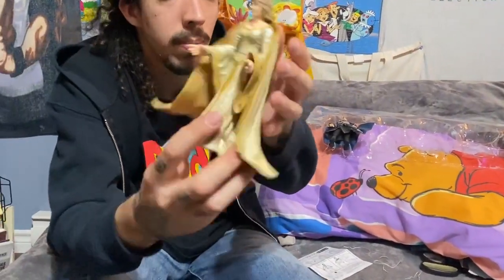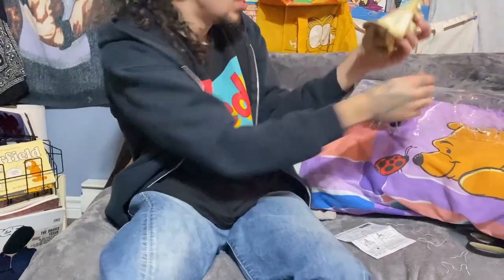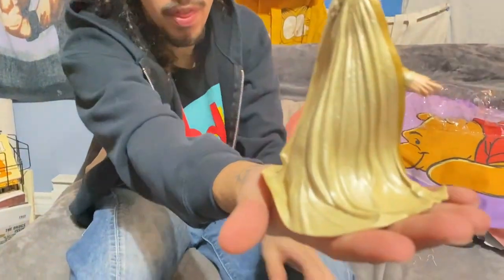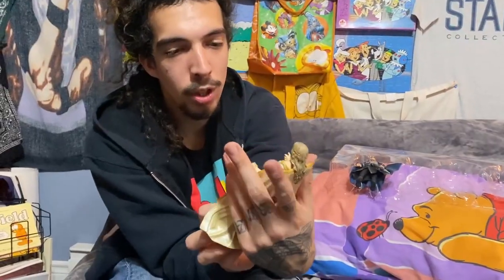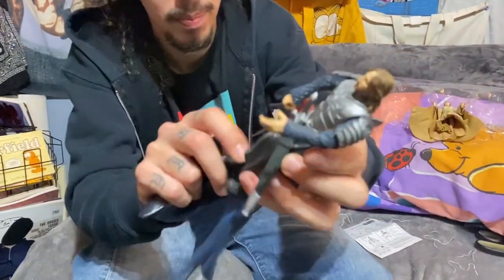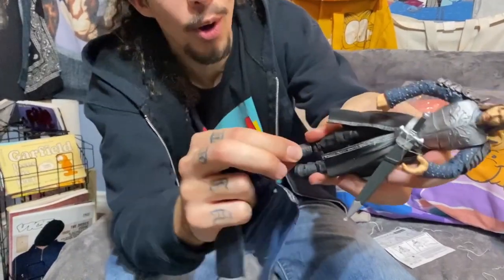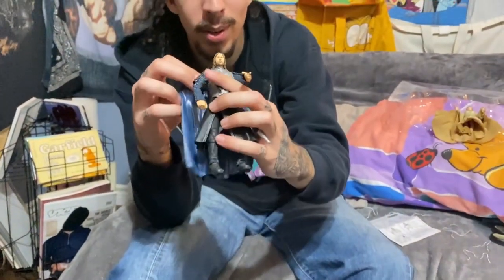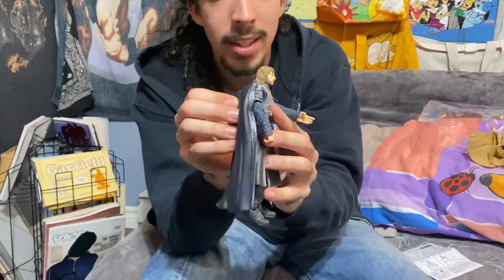I think this is Eowyn - pretty sure this is Eowyn. She's got a nice big cloak that goes all the way to the ground, super cool. The clothes move, the hair moves, arms and legs move - super high quality toys. Aragorn with the removable cape looking nice, his toes even move, he could go on tiptoe, ready to take out his sword - a true knight. He's got a big sword too, though Aragorn's is the Sword of Kings.